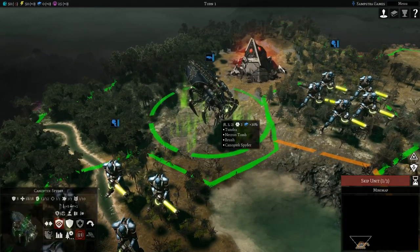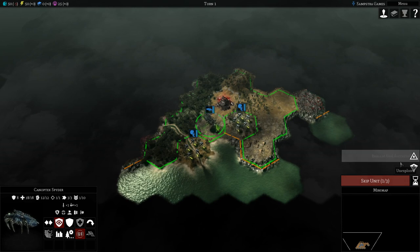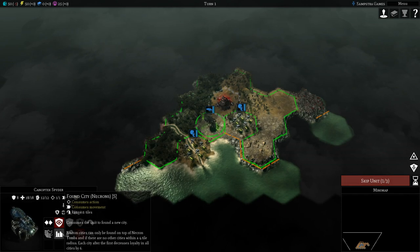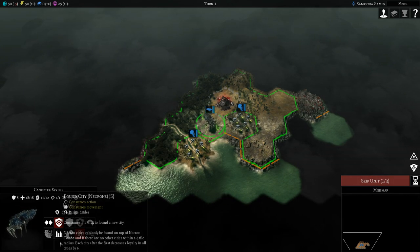Oh, look at that unit — it's so ugly, but it's okay. The way this game works is that you use your first unit, the special unit — in this case the spider — to found the city, and that unit will disappear. So that's what I'm going to do immediately.